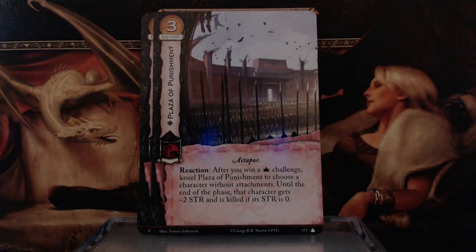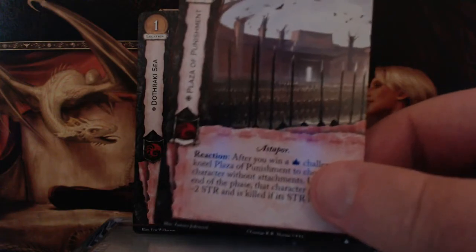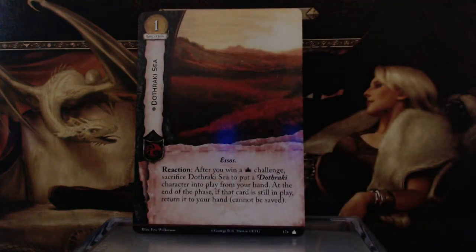Now we have Plaza of Punishment — 3 gold, Askaport keyword. After you win a power challenge, kneel Plaza of Punishment to choose a character without attachments. Until the end of the phase, that character gets minus 2 Strength and is killed if its Strength is 0. Combined with Daenerys that's minus 3 Strength, which is going to wipe out most things. And since it affects everything, you could potentially wipe out an entire attacking force.